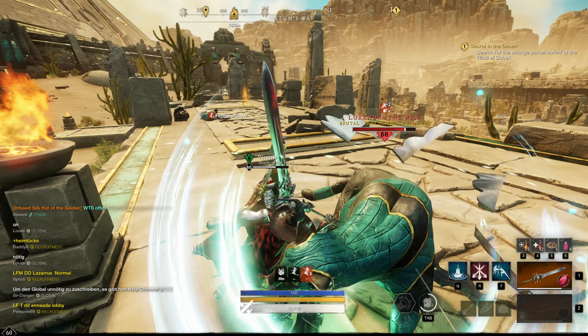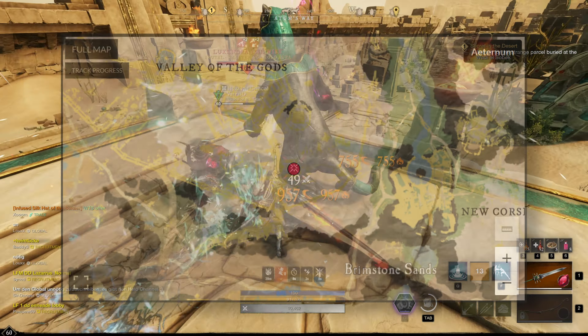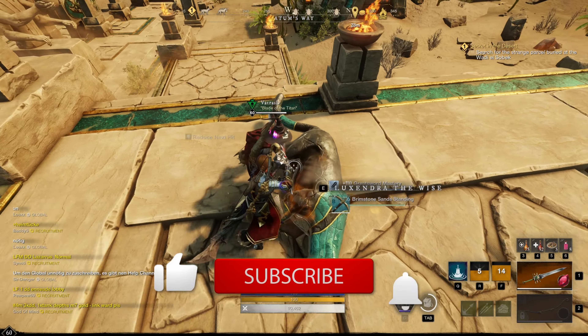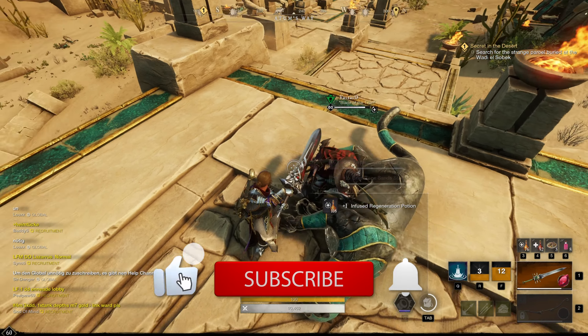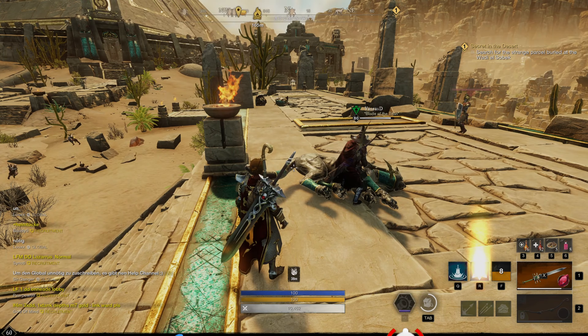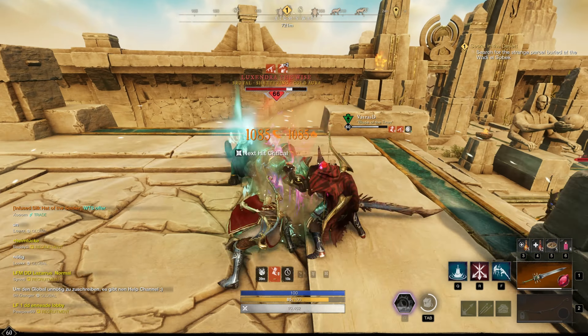Luxandra the Wise — you will find this enemy in the area Valley of the Gods. On the map you can see where exactly. Like all enemies in this list, simply tank and spank. If you play solo, make sure you always have potions with you. From this enemy you can capture two legendary items, which I will now show you.